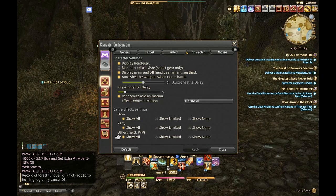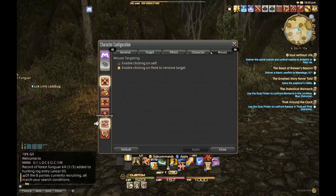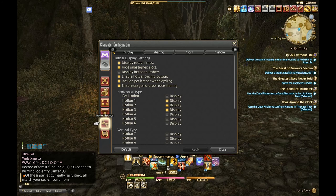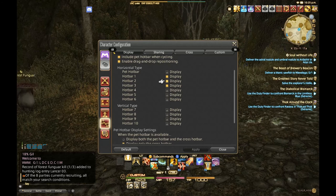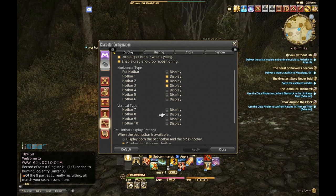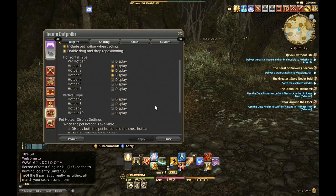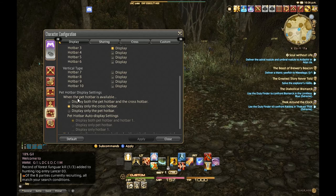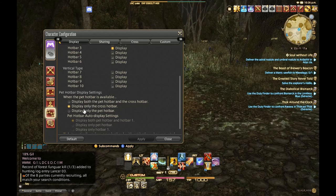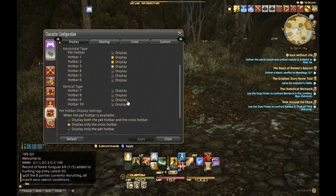There's nothing major under general controller settings worth noting there. The other section I want to point out is your hotbar settings. You can display recast timers, and you can also display various regular hotbars as well as vertical hotbars. You can see on my screen I'm displaying a hotbar here and another one as well, which is really nice. You also have pet hotbar display settings — options to display both pet hotbar and cross hotbar, or display only the cross hotbar.